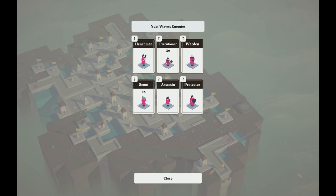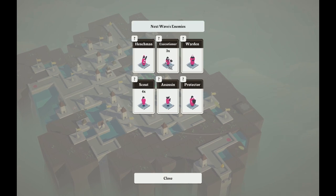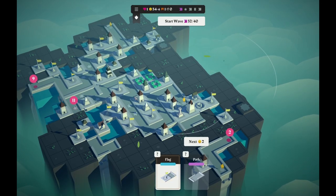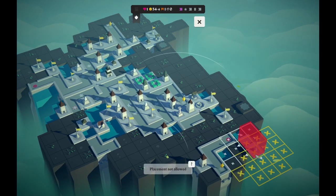We got three Executioners. What is the Assassin? It just runs faster than most, but not as bad as the Executioner — who gains speed — and also has less health than the Executioner. So this path is the one most in danger, and this path also needs something on it pretty soon.